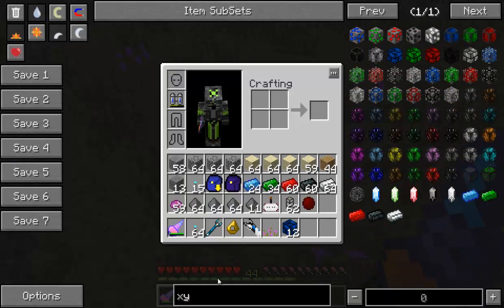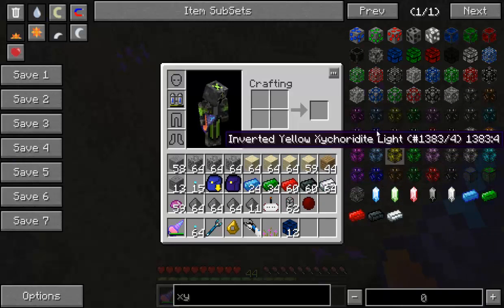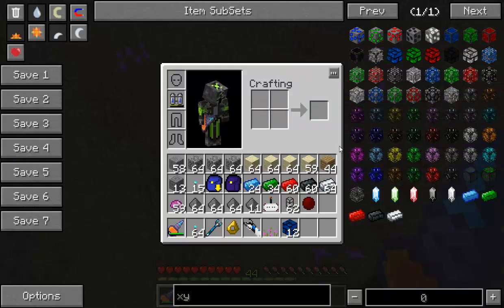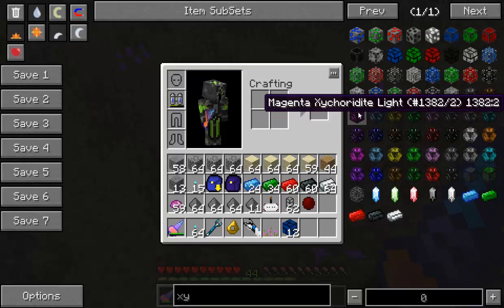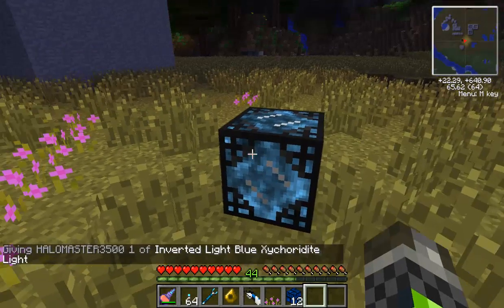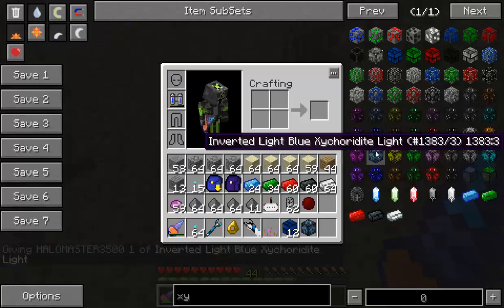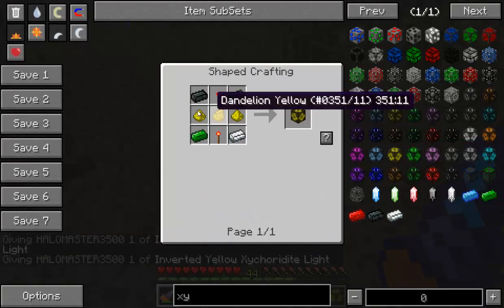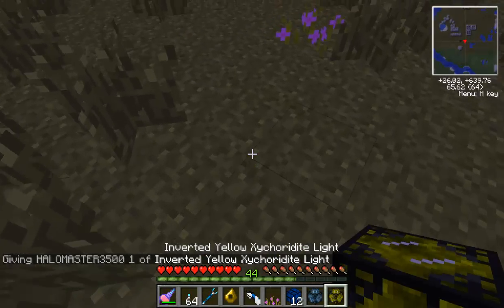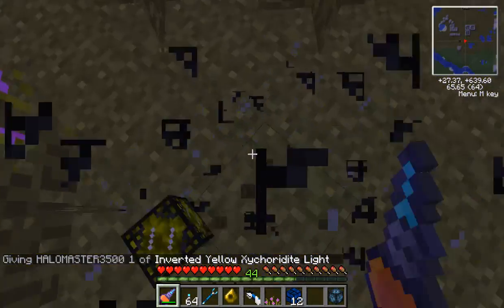There's another thing I want to show you about Zycorium — these cool lamps! Look at those cool little lamps. I like the yellow ones — they're quite cheap to make as well. Look how cool they look and they light up pretty nicely.